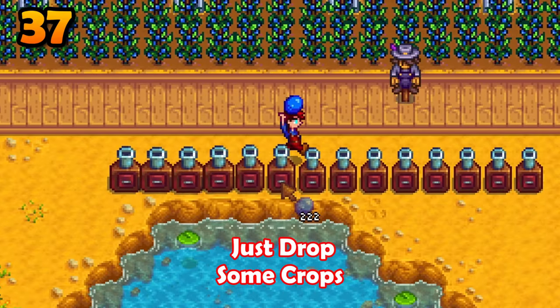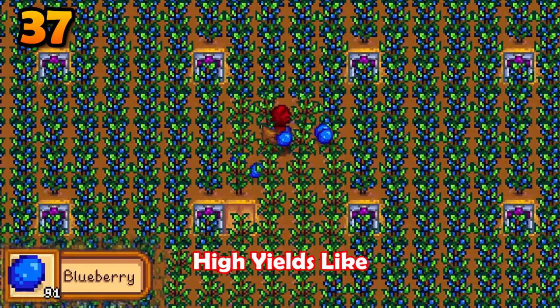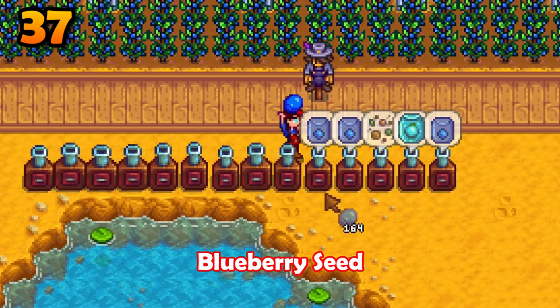Do you need an ancient fruit seed? Just drop some crops into a seed maker. Use crops that have high yields like blueberries. Eventually you won't get a blueberry seed — instead, you'll get a lucrative ancient fruit seed.